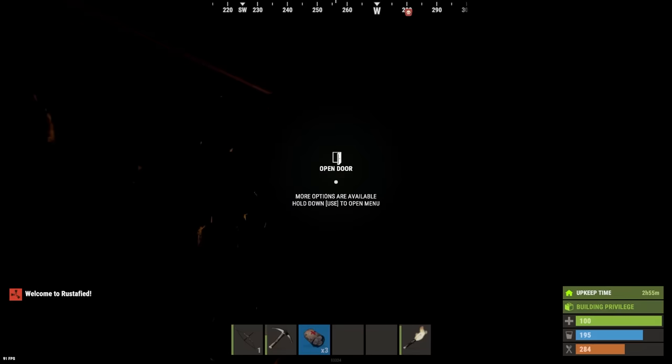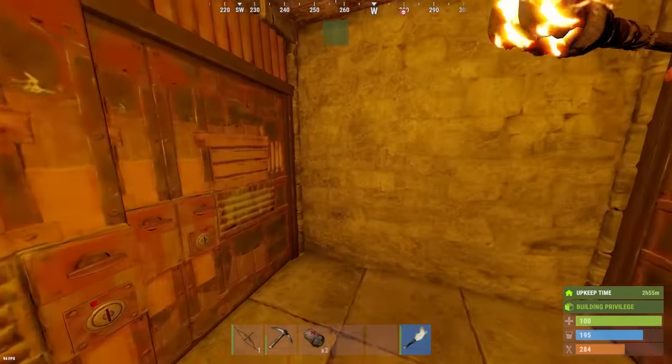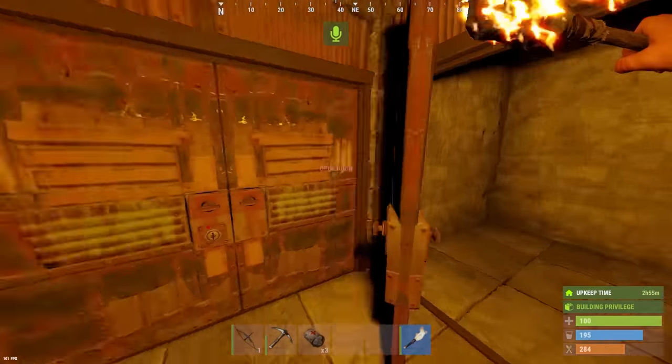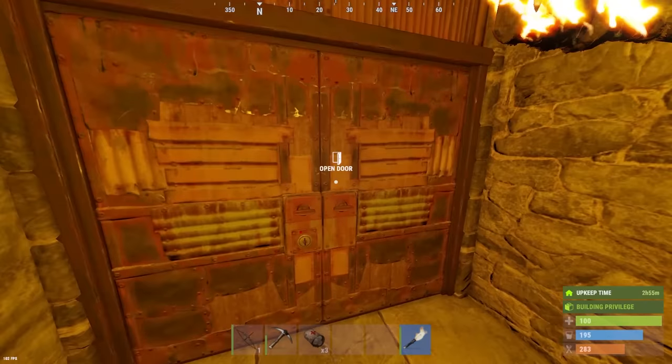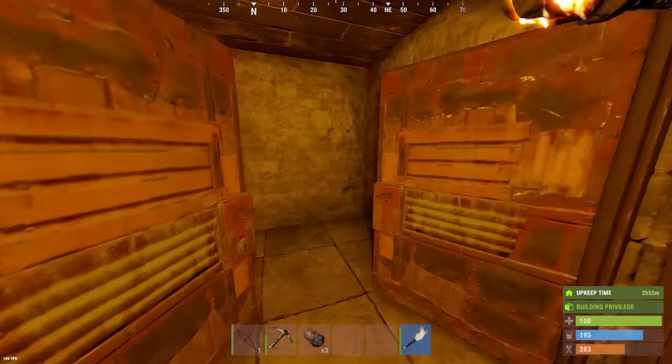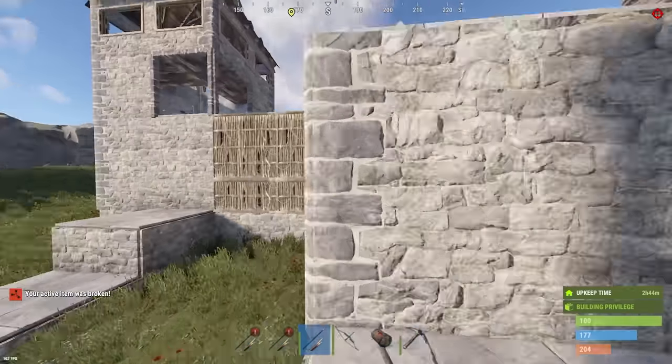Someone hitting my base? 'Cool base, bruh.' It's a castle, you like it? 'Pretty cool.' Dude, that scared me — I thought someone was in. Time to make the spears and hack out this wall. Let's get back to building.